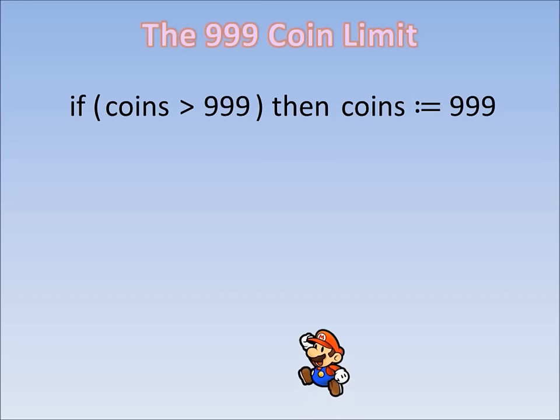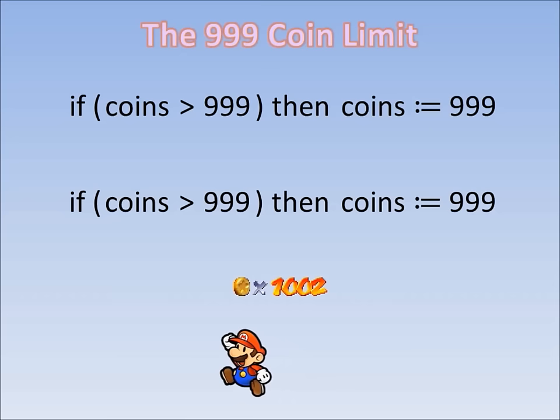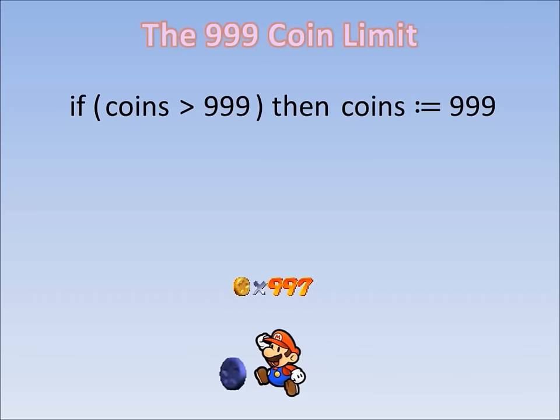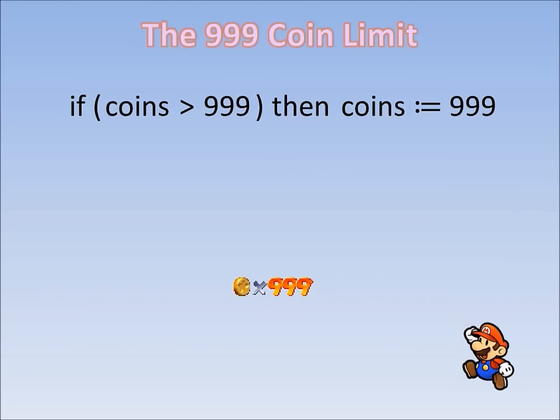So how does this work in practice? Let's say Mario has 997 coins and is about to collect a blue coin. Once he collects it, he'll have 1002 coins. Since 1002 is greater than 999, the condition becomes true, and the number of coins is set equal to 999. All of this is done in less than a frame, so you'd never actually see the intermediate value of 1002 — it would go straight from 997 to 999. And if you collected any more coins at that point, the same thing would happen: the counter would go past 999 and then back to 999, so it would just look like it stays at 999.